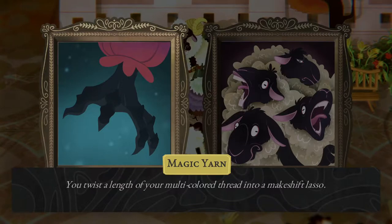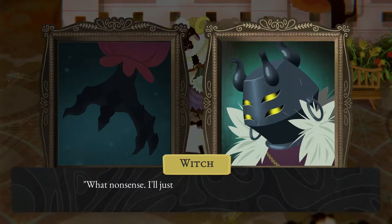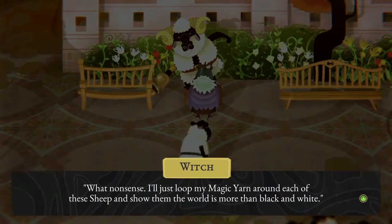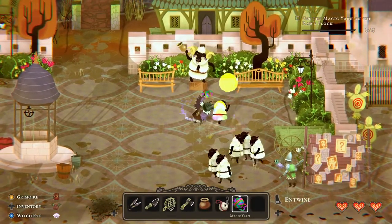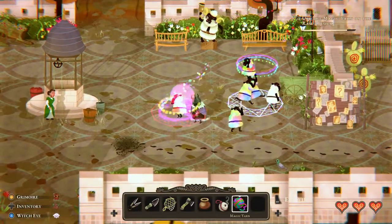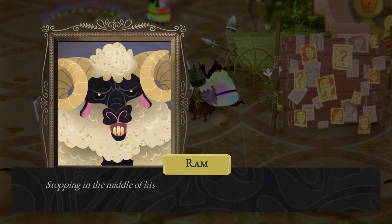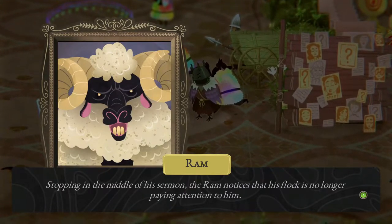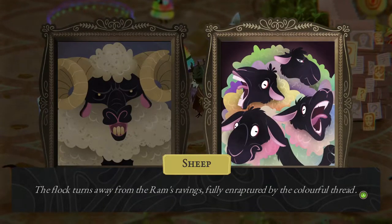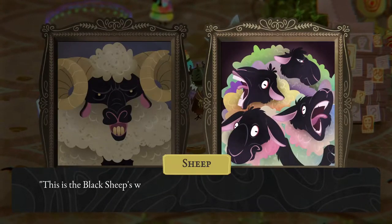You twist a length of your multicolored thread into a makeshift lasso — shifting colors make the thread appear to be alive. What nonsense! I'll just loop my magic yarn around each of these sheep and show them the world is more than black and white. Entwine. Entwine. Stopping in the middle of his sermon, the ram notices that his flock is no longer paying attention. The flock turns away from the ram's ravings, fully enraptured by the colorful thread. Hey, what are you fools doing?